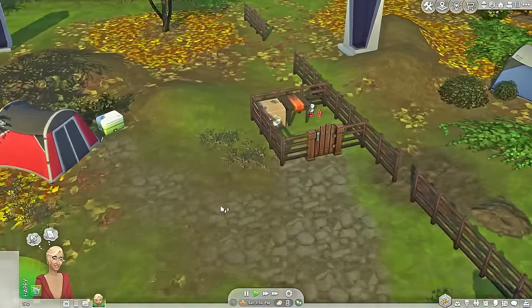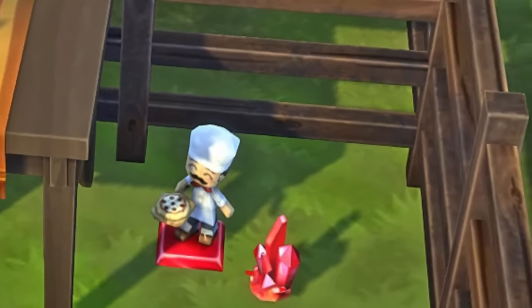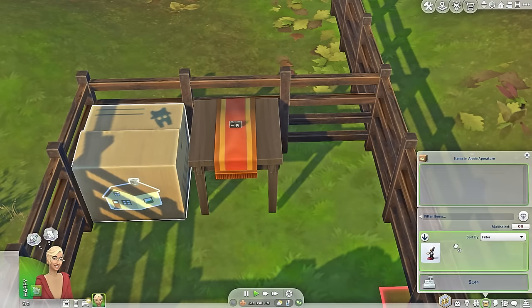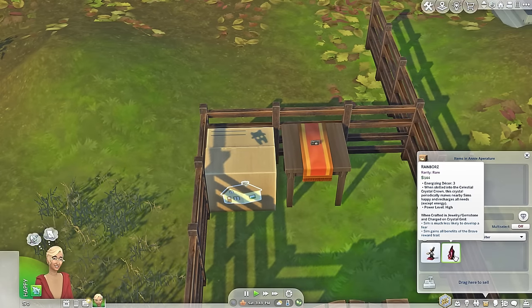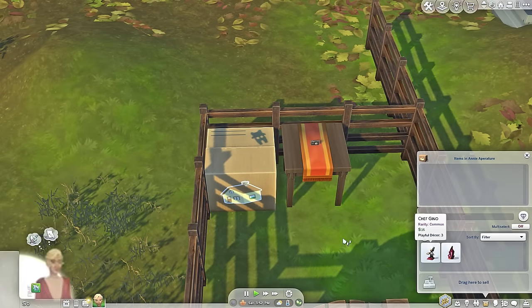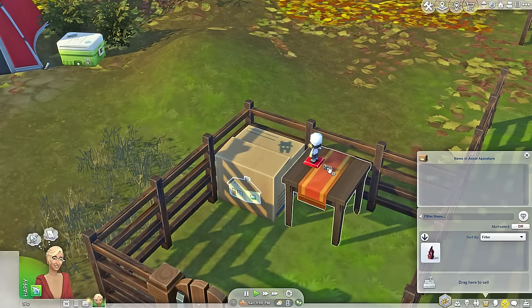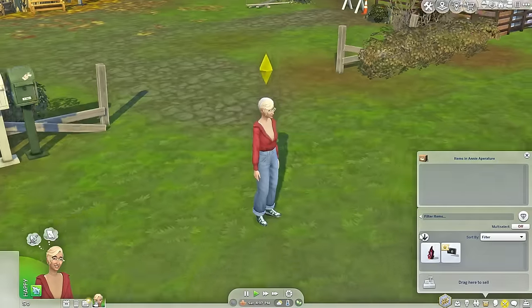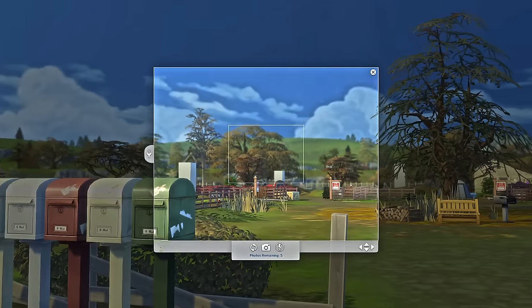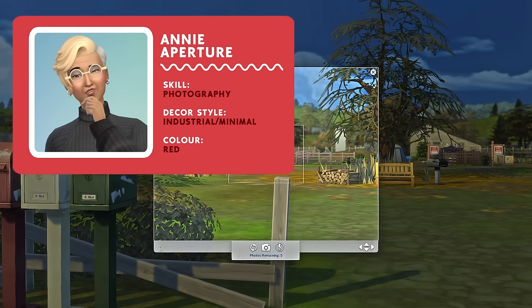I'm so excited. I don't think you guys can tell that I'm excited. Anyway, so what do we have? We have an empty box. I think this is what's supposed to be inside the box. This is her box. I think we can sell this for some starter funds. This is playful decor, which means whatever we do we're gonna be in a playful mood, I suppose. But with taking pictures, we have the camera that's handy. Her skill is photography, her decor style is industrial.